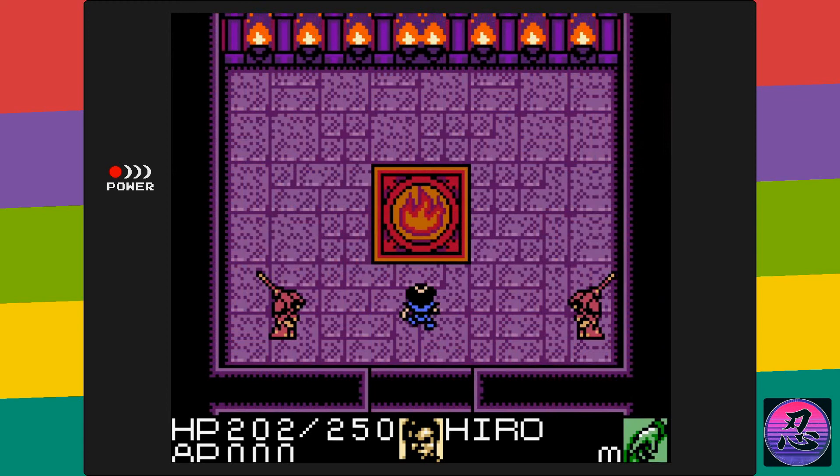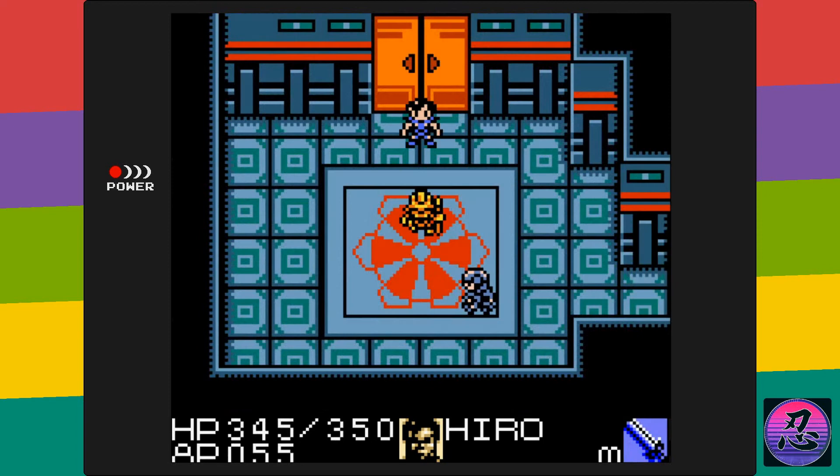Something else that's bullshit is the boss fight with this Nahar guy — I don't know how you say his name, but his boss fight fucking sucks. He does the whole doppelganger thing where there's a real one and a fake one, he keeps teleporting around, and you have no time to react when he attacks you. It's the most annoying part of the whole game, but I did get through it eventually.